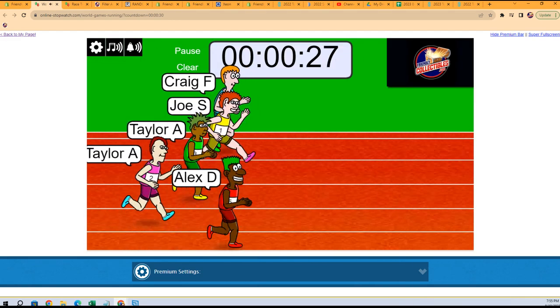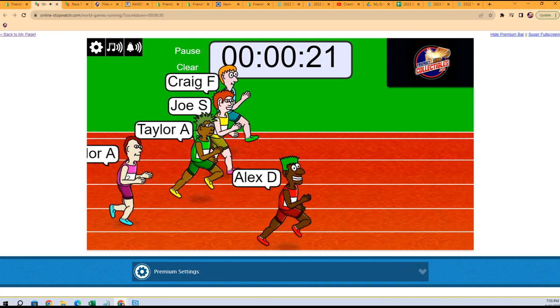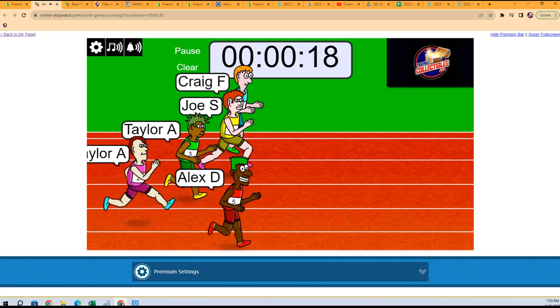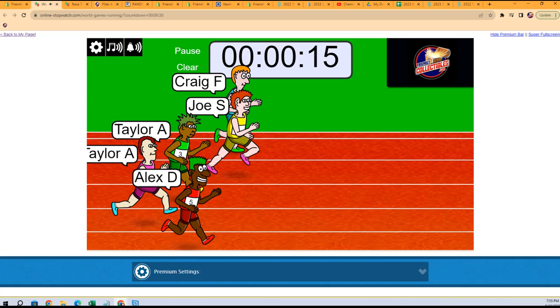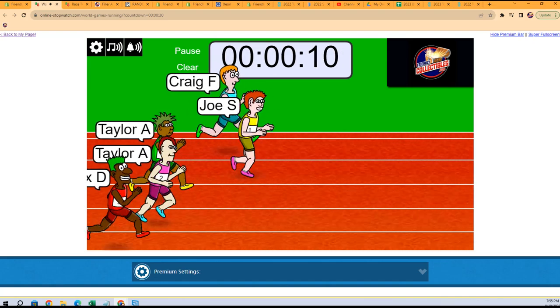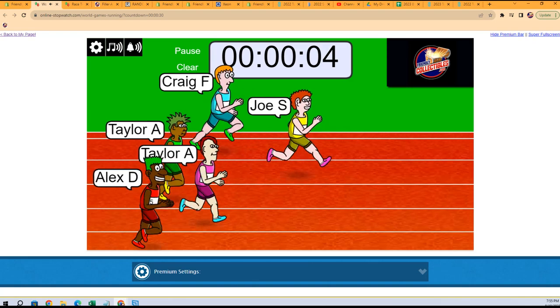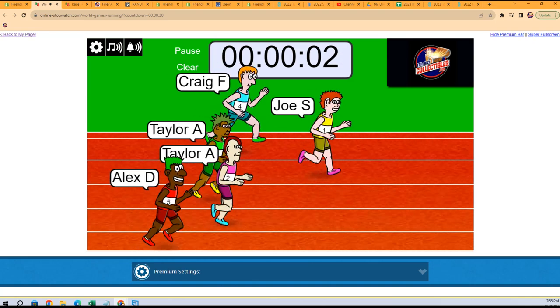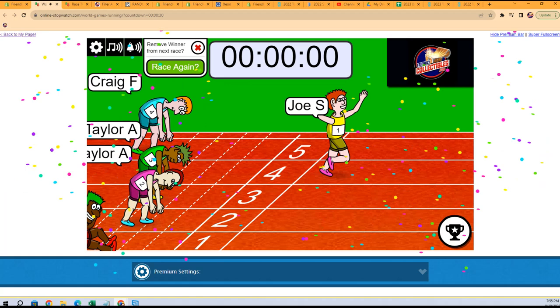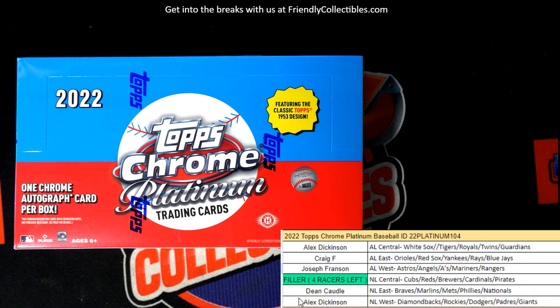The winner is going to get the National League Central — the Cubs, Reds, Brewers, Cardinals, Pirates Division. Alex D is out to a huge lead. Craig F., Joe S., the Taylor Twins — and Joe, still holding on to this lead is Joe S. He's turning the juices on too. Joe might be able to hold him off. Oh, it's going to be close. Joe managed to do it! So Joe S., you held off the field. You've got that National League Central Division.